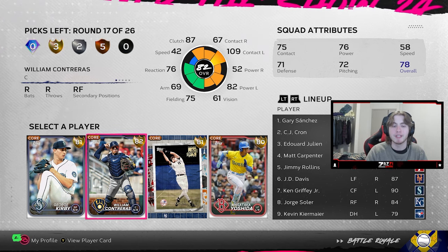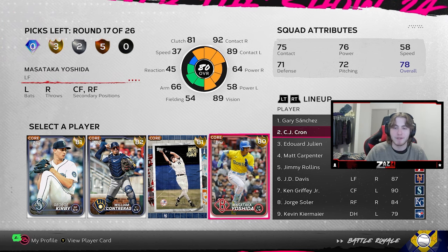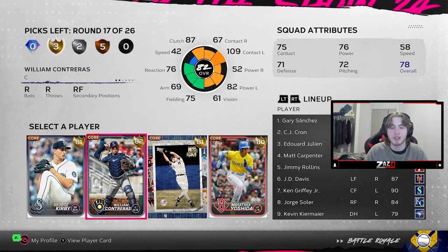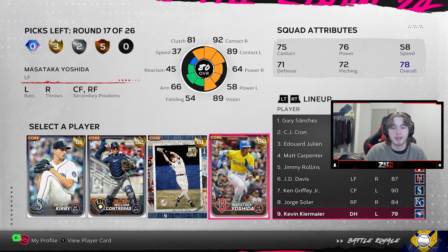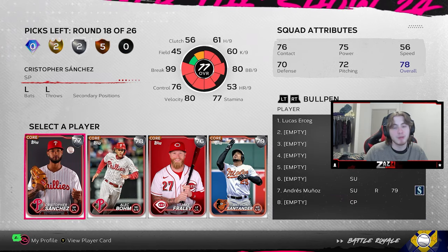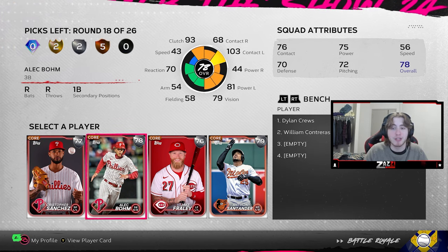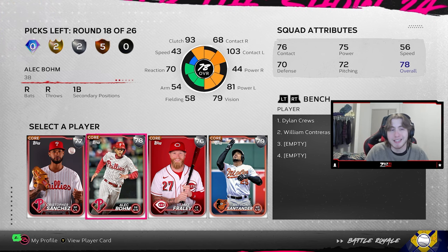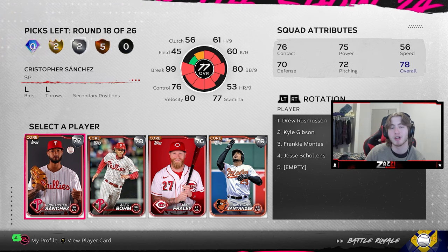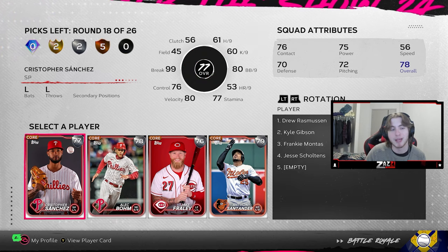Contreras is probably going to slot in somewhere. Gary Sanchez cannot play first, so William Contreras is going to find himself DH-ing or platooning with Kevin Kiermaier. Another silver round where unfortunately we just didn't get offered a reliever — we have pretty much a full bullpen open and we get three bats we really don't need. We're already taking somebody who's going to be platooning. So we're going to take Christopher Sanchez to fill out the rotation; we can also use him out of the bullpen. Taking another bat that's not going to play makes no sense.